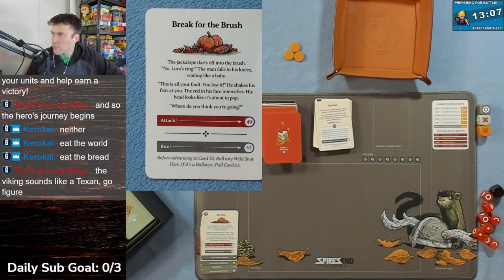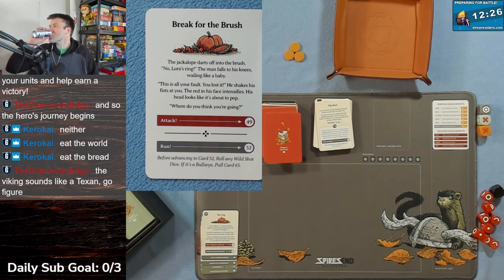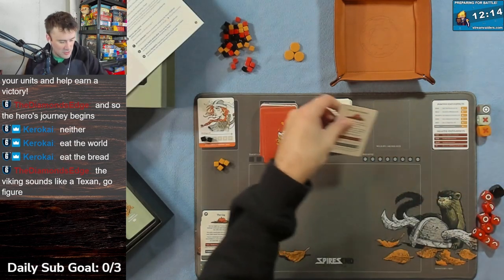The jackalope darts off into the bush - no Laura's ring. The man falls to his knees wailing like a baby: 'This is all your fault!' The red in his face intensifies, his head looks like it's about to pop. 'Where do you think you're going?!' You can either attack him or run. Before advancing to card 52, roll a wild shot die - if it's a bullseye pull card 65. The odds of losing again aren't great, so let's attack. Pulling card 49.